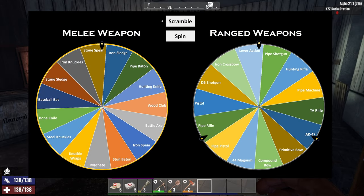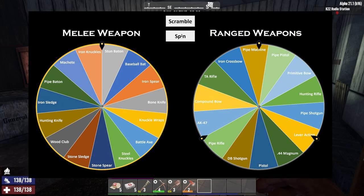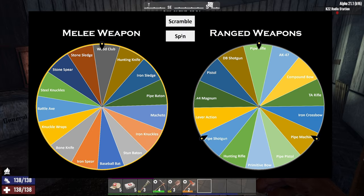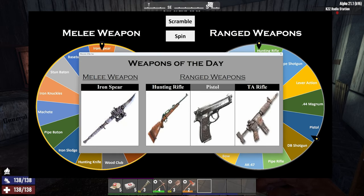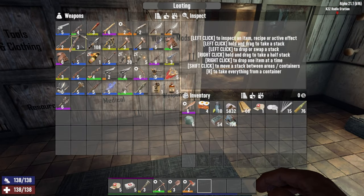The new item we have is the battle axe that we picked up yesterday; otherwise everything is the same. Let's go ahead and scramble the items and spin the wheels. The melee weapon is the iron spear, and the ranged weapons are the hunting rifle, pistol, and tactical assault rifle. Man, those are great weapons for once!